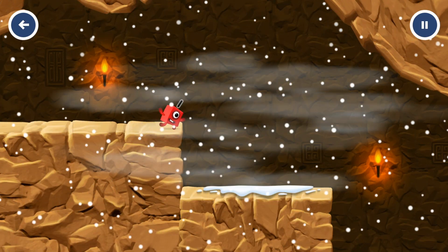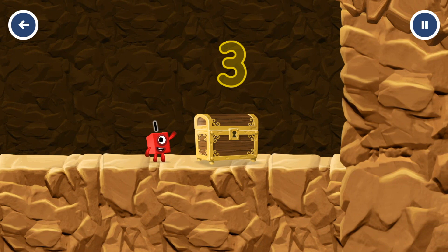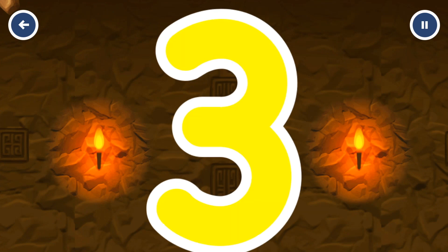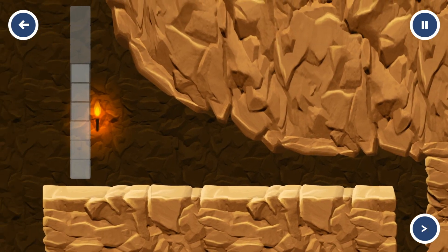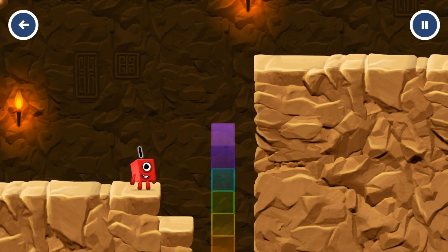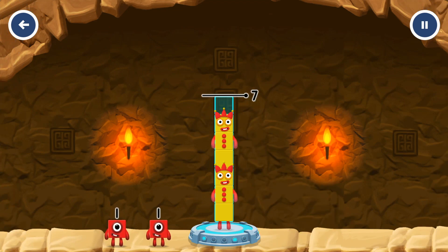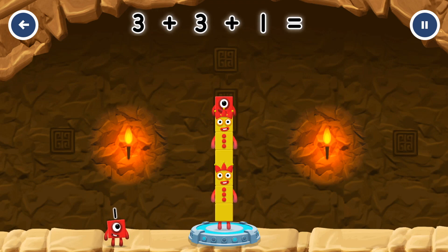10 — come and get me! Can you open the treasure chest by tracing the number? 3 — you got it! Add number blocks to make 7: 3, 3, 1 — you got it!